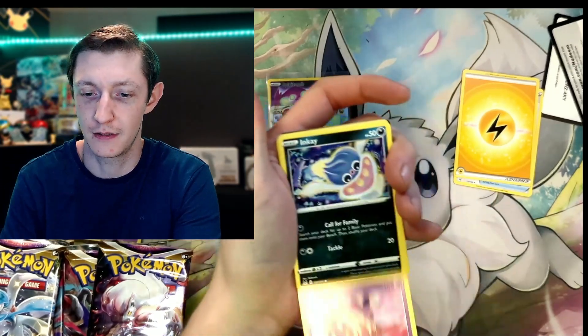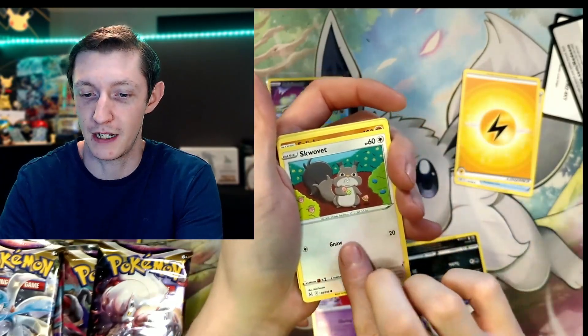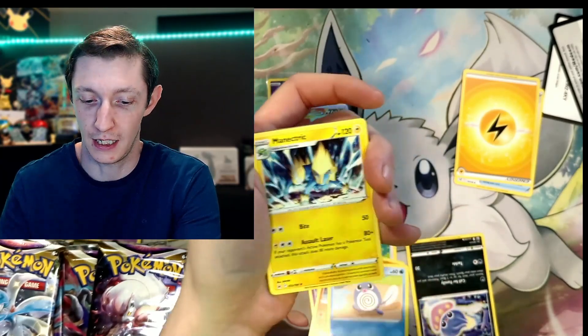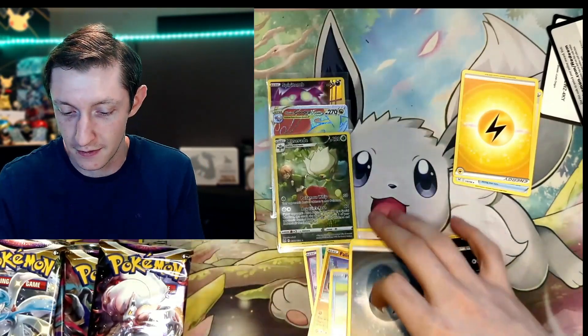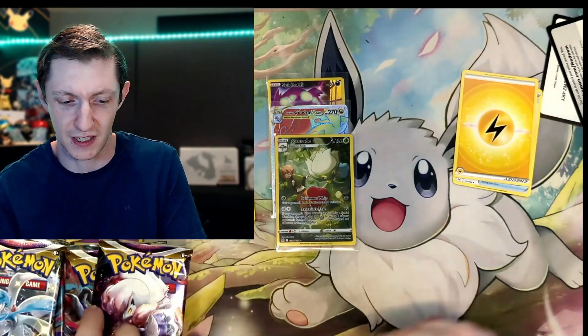We got a Jinx, Inkay — we will flip that upside down — Blinks, Poliwag, Kamala, and a Manicentric. So we got three hits so far out of all this. I think I've opened up like six packs or something.